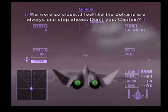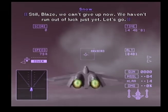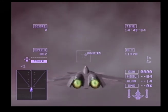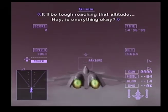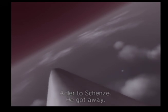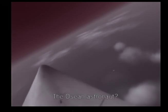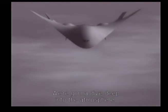We were so close — I feel like the Belkans are always one step ahead. Still, Blaze, we can't give up now. I can see it now, Nagase. Yeah — it'll be tough reaching that altitude. Wait — the Arkbird! It just jettisoned something — it's an escape capsule. Adler Deshaunse got away. He must have done something to the control system before he escaped — we're slowing down and diving deep into the atmosphere. Doesn't the Arkbird's approach path seem too deep? Its altitude is too low for an orbit change.